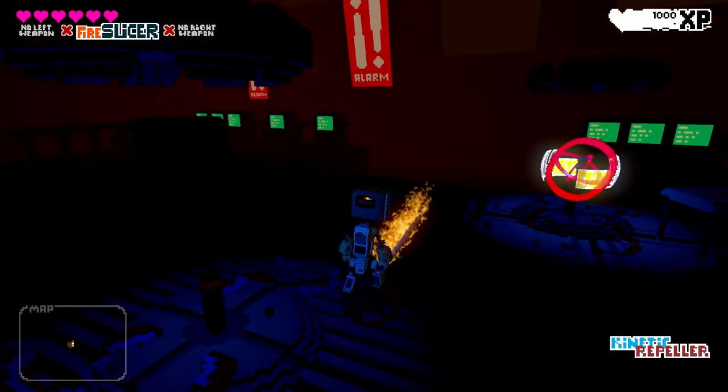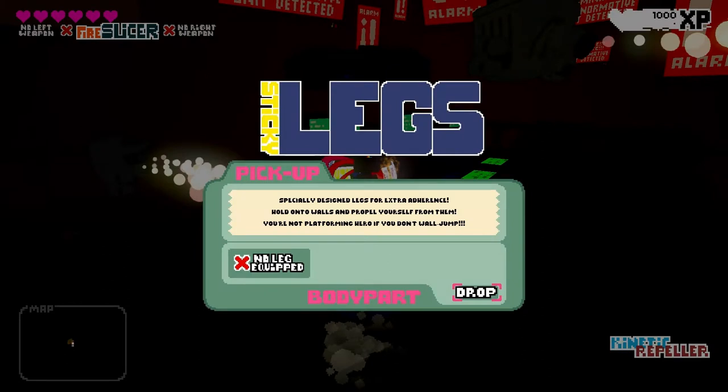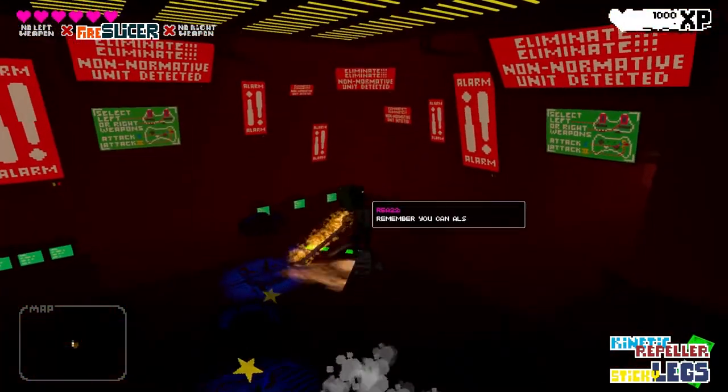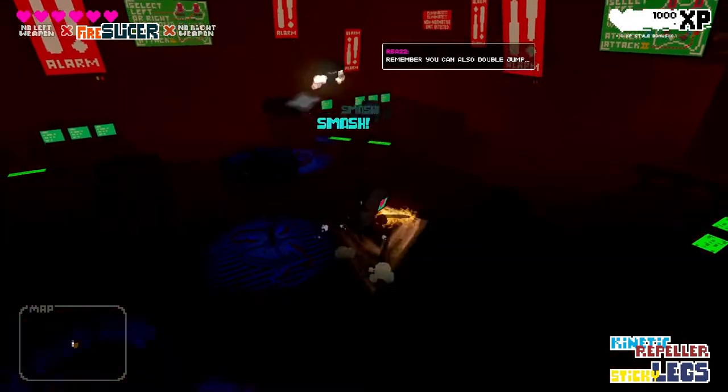First up, and maybe this is a little bit shallow of me, it just looks good. It's a really nice-looking pitch. Text intermixed with graphics from the game, with logos, with banners for their Greenlight. It's not too busy, but it's also not just an endless wall of text. Make it your own. Make it look good. Designing it well tells me a little bit about the care that you've taken with your game.